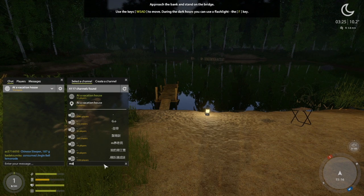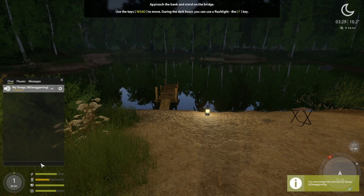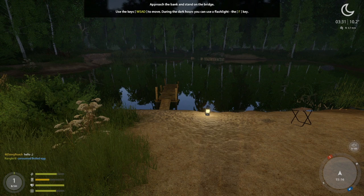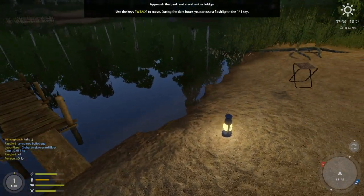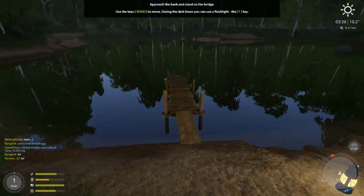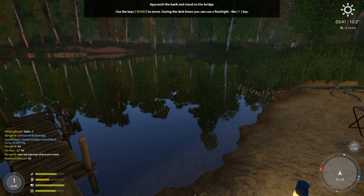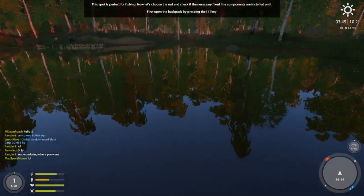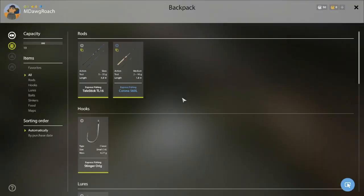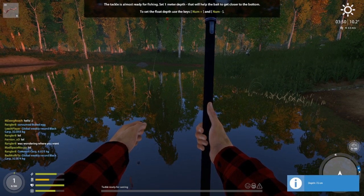The first thing we have to do is get into our chat channel and join our friends. What I'm going to try to do a little differently in this series is instead of talking about leveling from a general sense, we're going to try to focus on different types of fishing each episode. Because you're level-locked on when you can do different types of fishing, sometimes it'll be focusing on catching one particular fish or even one spot at Mosquito early on, while giving basic tips and tricks on how to play the game. Right now we are going through the tutorial as fast as possible.